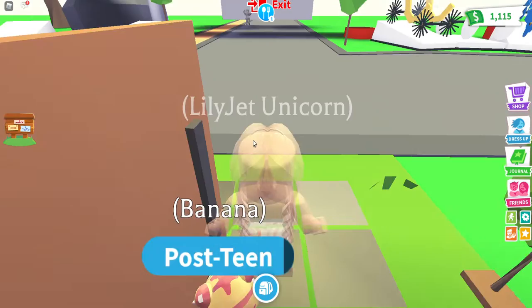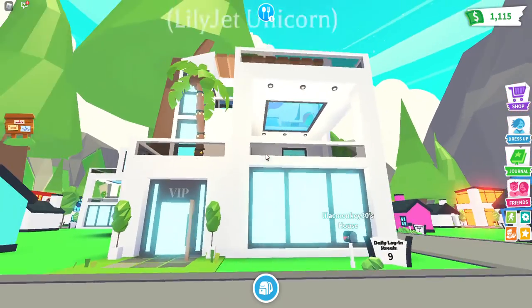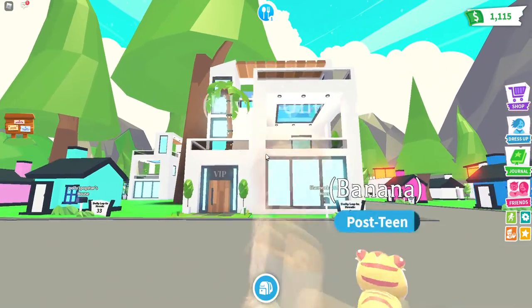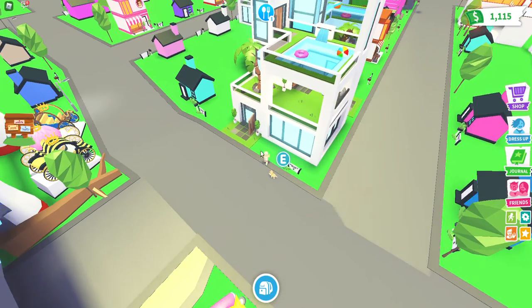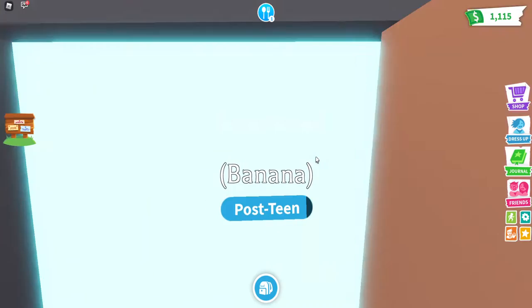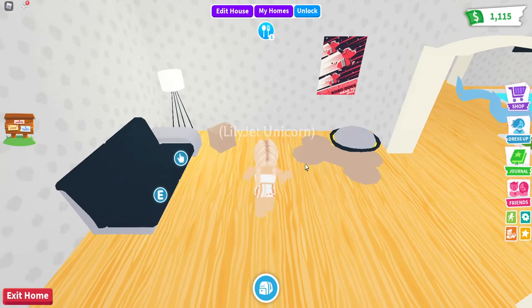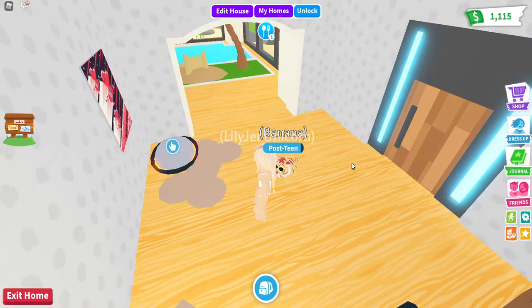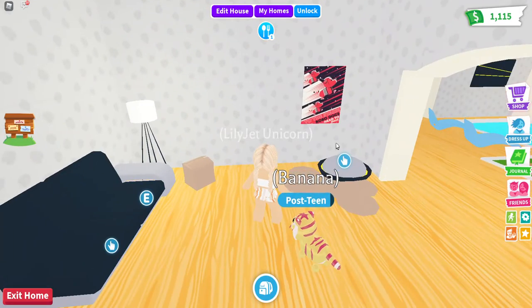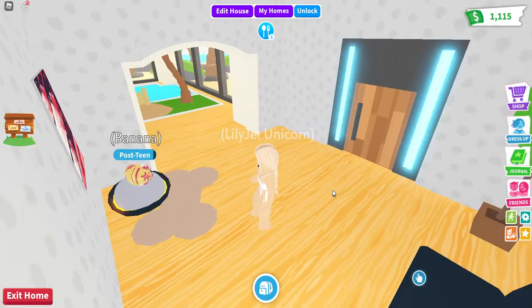I'm going to show you the outside first and then go to the inside. This house is super cool — it says VIP on the front door, it's really big with about three floors, there's a cute balcony area, and then another balcony area with a pool. I will be decorating this, so stay tuned for when you can see the finished product and how I decorated it.